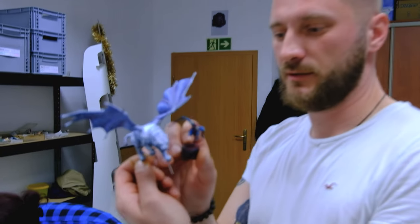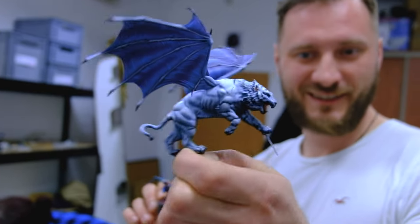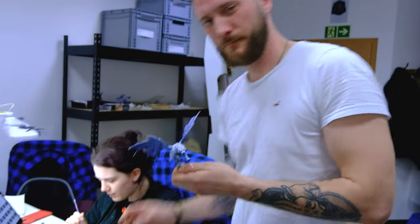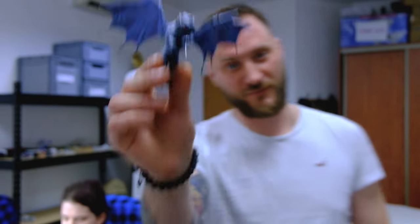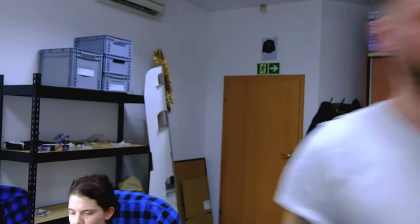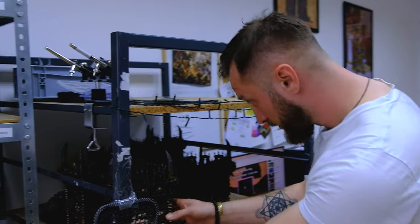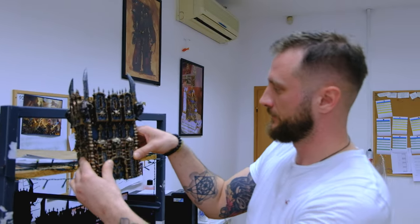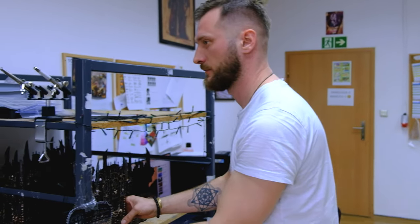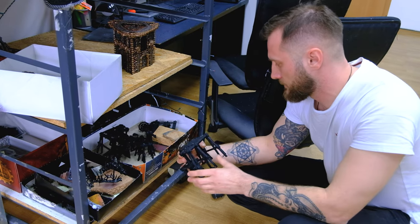Over here, Malki on his winged tiger — Manticore, probably. You can let me know what kind of monster this is in the comment section below. Over here we have some terrain projects ongoing. This is gonna be a huge arena — chaos. Here's some more terrain.